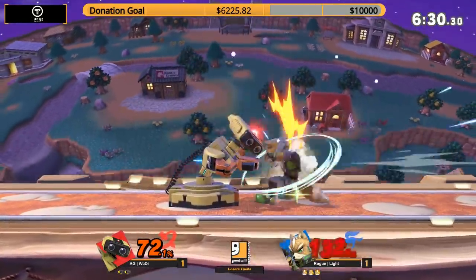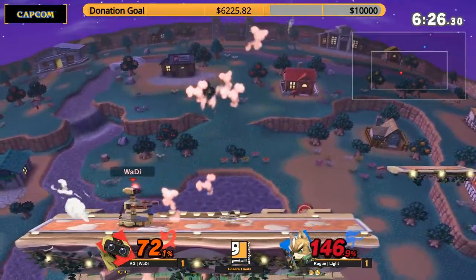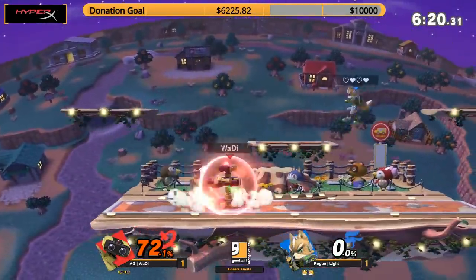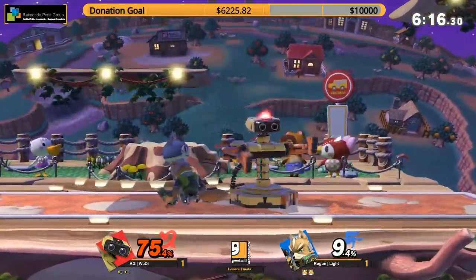Trying to read a jump with an up air, but Light not giving it up. It's a grab, though. Very smart on Waddy, because sometimes people mash out of that so fast you can't get the up smash. But if you go for up air, if they jump or just move upwards out of it, you're going to be able to connect the last few hits. That lingering hitbox — really good stuff.